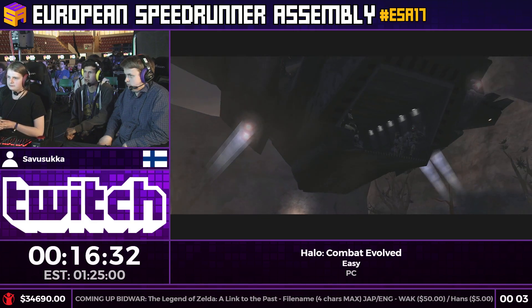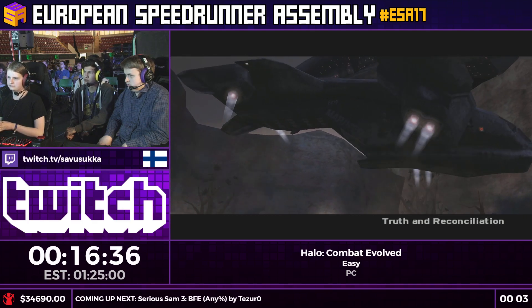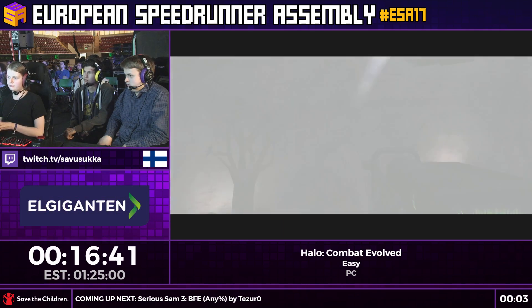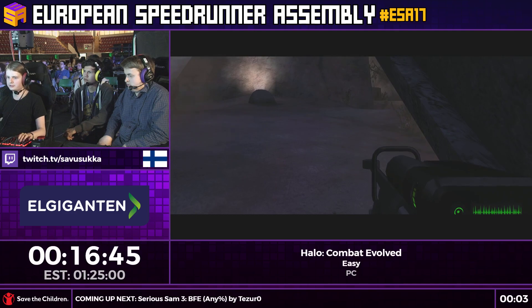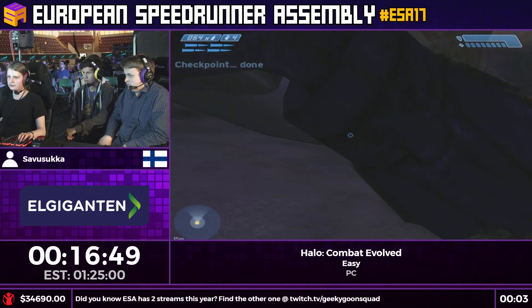Even before it was a speedrun, there was a lot of bounds hunting and trying to get to places you're not supposed to — it was really cool. If you want to see something truly crazy, once you're done watching ESA for the week, go to YouTube and search 'Tower to Tower.' It's the most insane video you'll ever see.